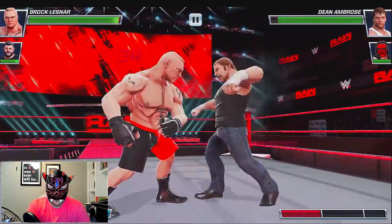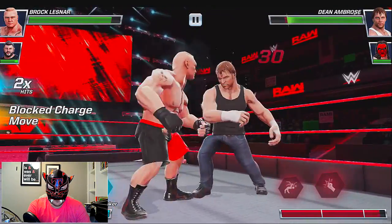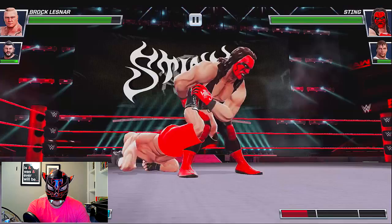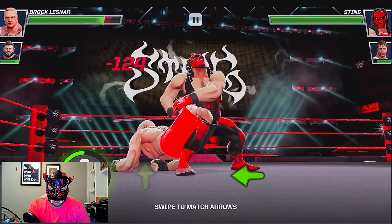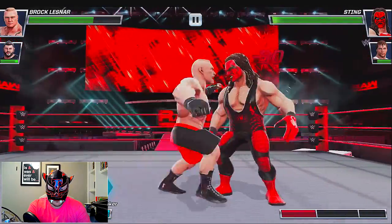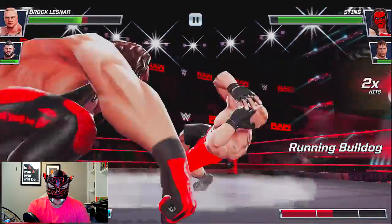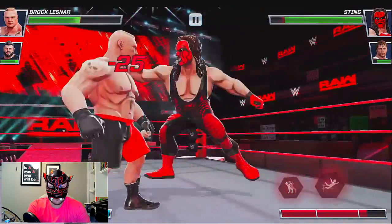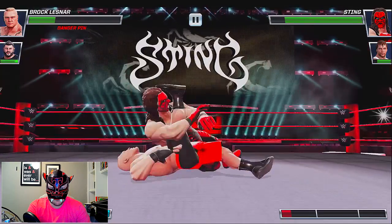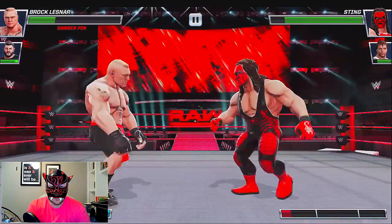Alright, here we go. We gotta block — nope, we didn't block. There we go. He tags out, here comes Sting. We can't reverse, but here's a little mini-game for submissions. We're not gonna get tapped out today — get off me, Stinger. He hit the bulldog as we were going for the F5. Not a lot we can do there. Stinger splash — okay, we got a kick out.